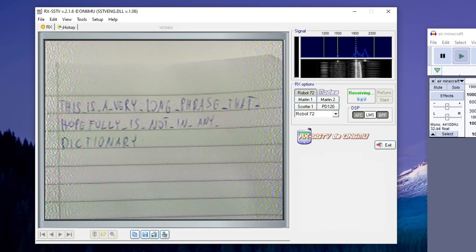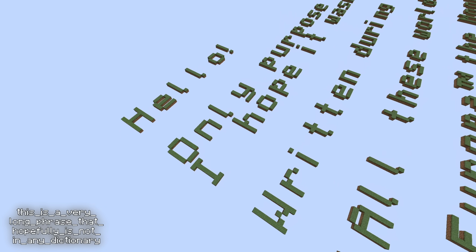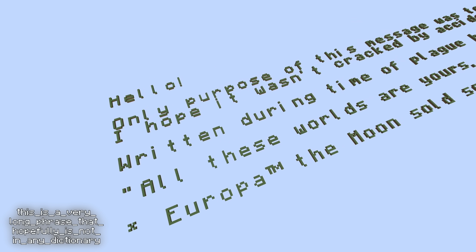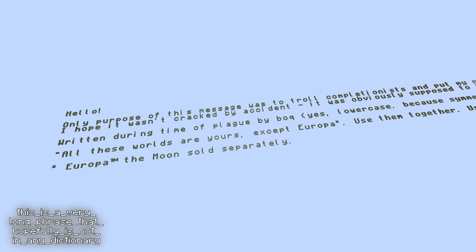This is a very long phrase that hopefully is not in any dictionary. At last we have it — the key to the 43rd and final special dimension. Opening Minecraft and warping to it, we find that the 'uh-uh-uh' text has been replaced. Now there's a much longer message suspended in the void: 'Hello. Only purpose of this message was to troll completionists and put my name somewhere in Minecraft again. I hope it wasn't cracked by accident. It was obviously supposed to take more time than other phrases. Written during time of plague by bok — yes, lowercase because symmetry. All these worlds are yours except Europa. Use them together. Use them in peace. Europa, the moon, sold separately.'